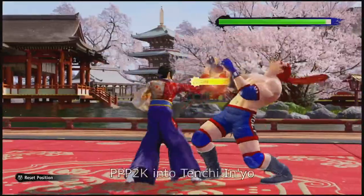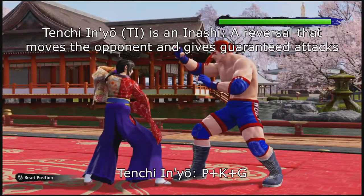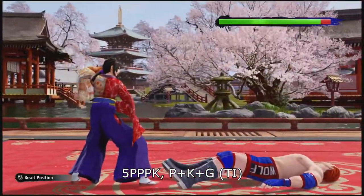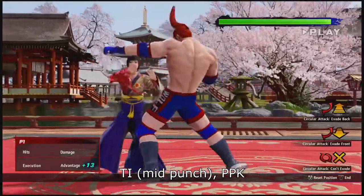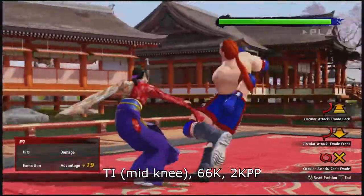Tenchi Inyo is Aoi's main defensive technique. This is a stance Aoi can enter by pressing punch plus kick plus guard in neutral or during certain attack strings. This stance reverses high punches and kicks, mid punches and kicks, knees, and sidekicks.